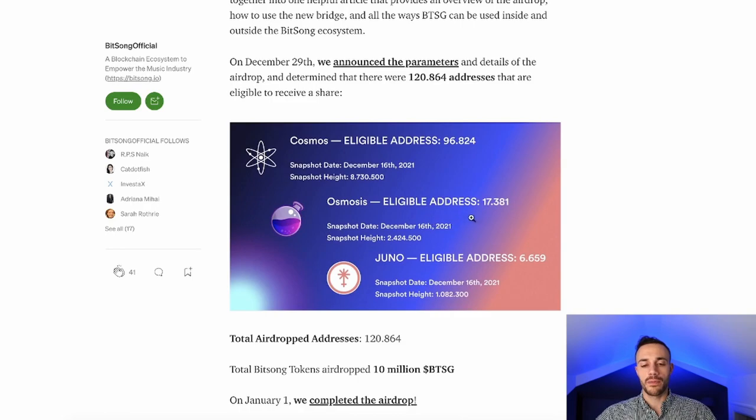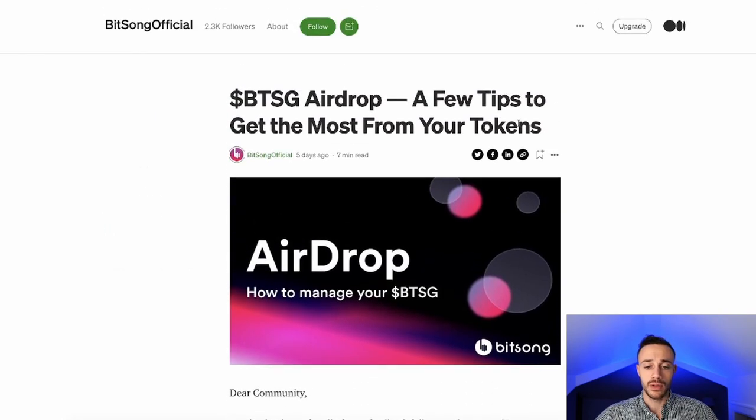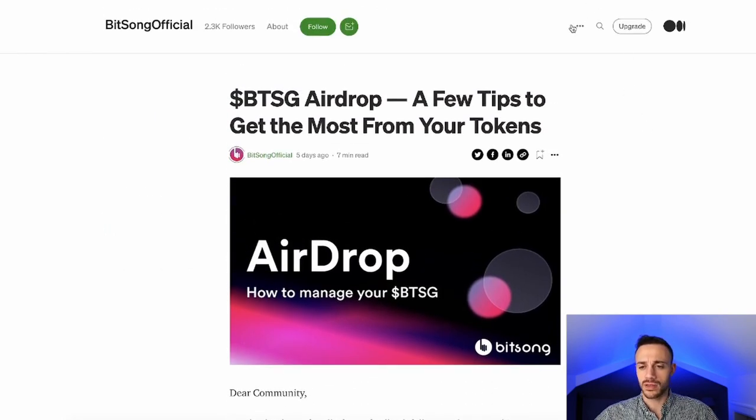In order to be eligible for the Bitsong airdrop, you had to have been staking at least five Cosmos Atom, at least 20 Osmo, or at least 10 Juno at the time of the snapshot. It wasn't the biggest one, but those are all the ones that have already played out — you can claim these now. It was a pretty substantial amount of money — a very nice gift from the Cosmos developers.